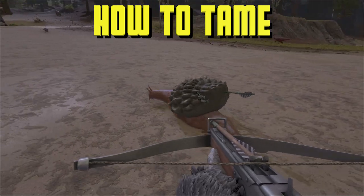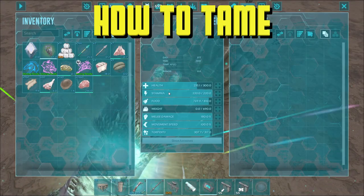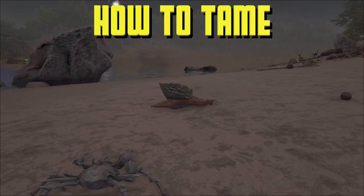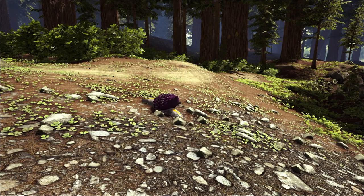You will need to continue to give them sweet veggie cakes to allow them to produce. So you'll need to have a trough nearby with a lot of sweet veggie cakes, or keep them in their personal inventories, so they can craft all those great materials that you will need to become the Alpha Tribe.